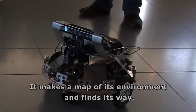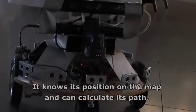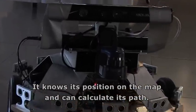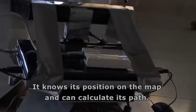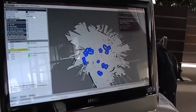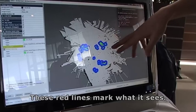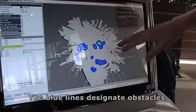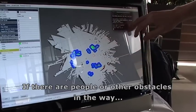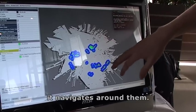The robot makes its own map and finds its own way using that map. It needs to have a route — it looks around, identifies what is in the field. You can see the red stripes here, which represent what it sees. On the blue, it maps the obstacles. There are people who have to be able to pass through, and others who are obstacles on the road.